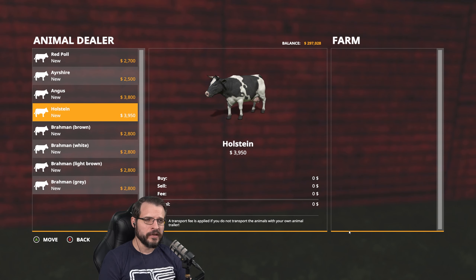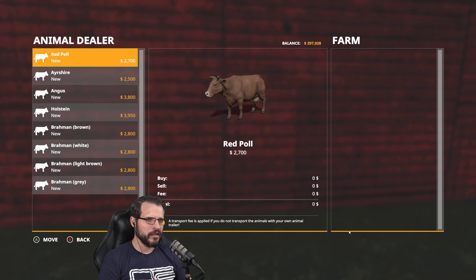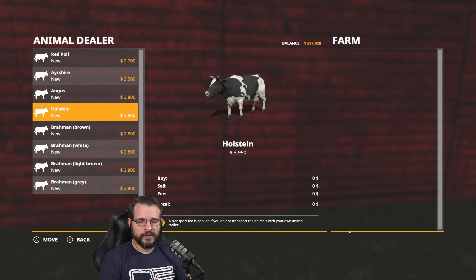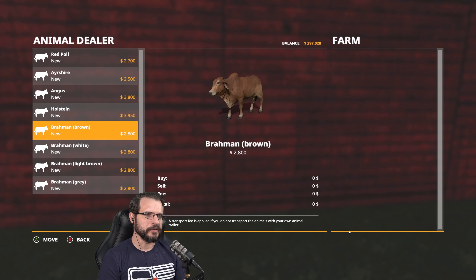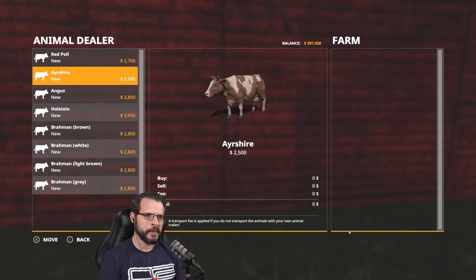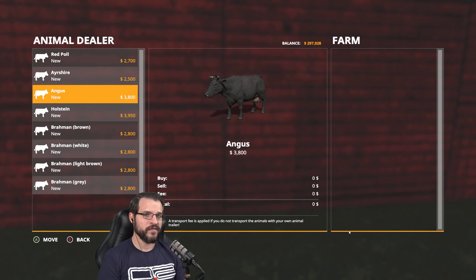Holsteins don't breed quite as fast, but they do pretty good. I think the Perisher might also be milk cows. The cheaper ones are less efficient, so we do get a little bit more efficiency out of paying a little bit more, if I understand it correctly. I think all the Brahmin are beef cows. Anyway, we're going to go with Holsteins.